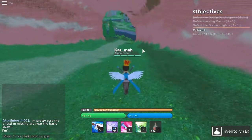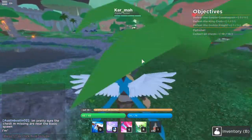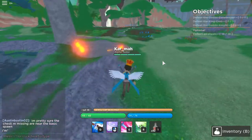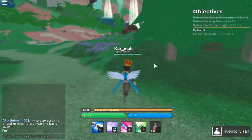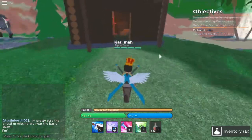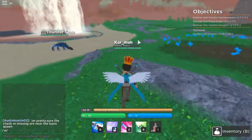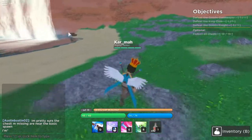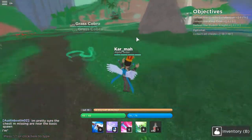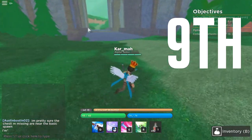Sixth one is up here, right next to the fifth one. Let's go back down. Seventh one is in this house, right there — boom. Eighth one right behind that waterfall — bam, very nice. Ninth one is right there on the broken bridge.